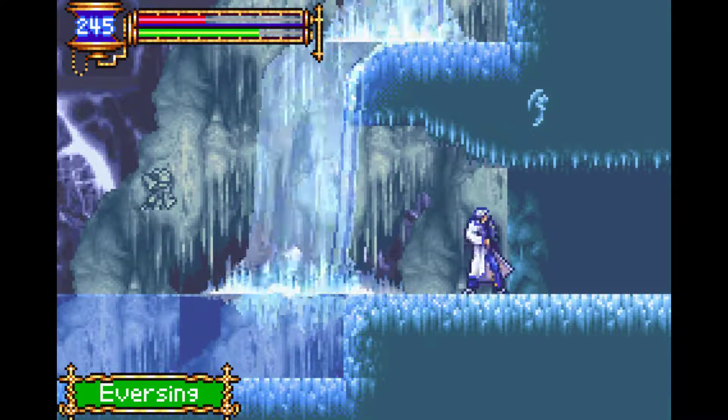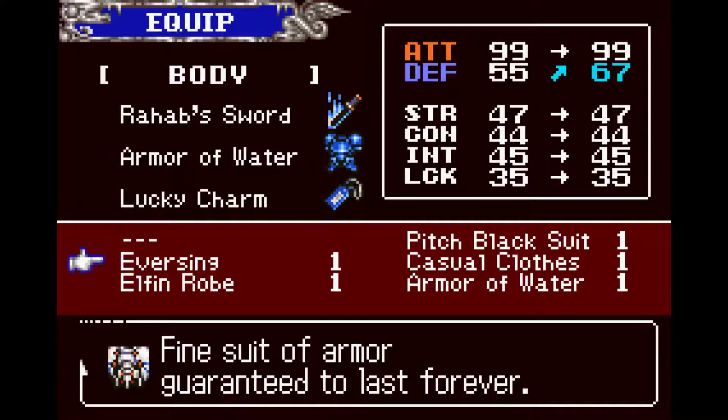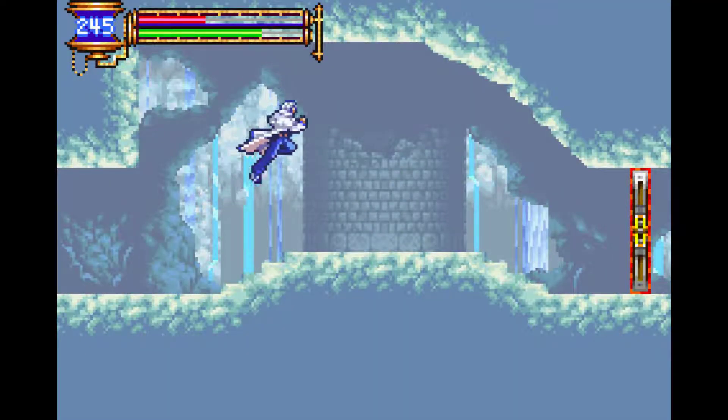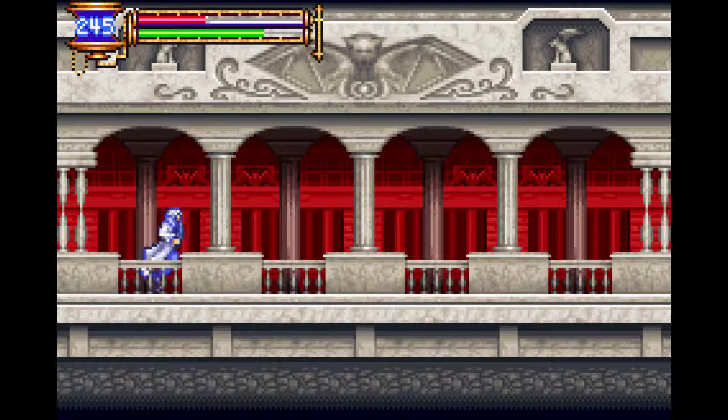And here we get the Eversing — this is one of the best armors in the game. A substantial bonus to defense: 55 to 67, so that's a lot right there. That already makes me a little hardier and able to more easily handle what's coming at me, so I appreciate that.